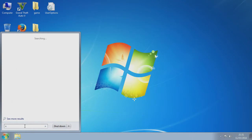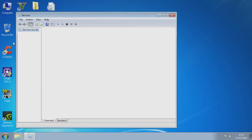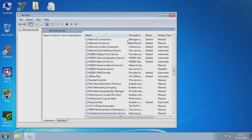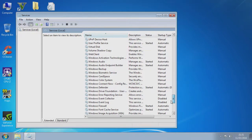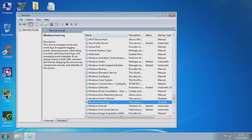Go to Start and open Services. The first thing you want to do is disable the NVIDIA Streamer Service — totally disable it. Also disable Print Spooler — totally disable Print Spooler, you don't need that on a gaming PC. Also disable Windows Event Collector and Windows Event Log. Go to Properties and set them to Disabled.